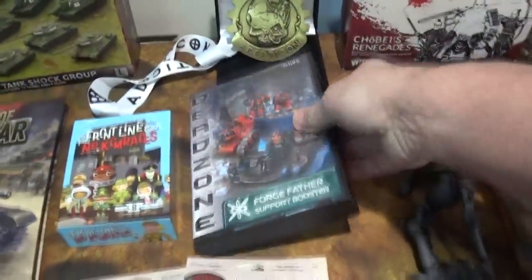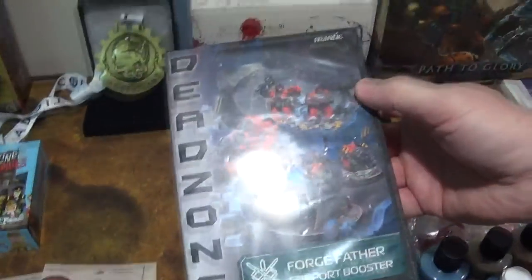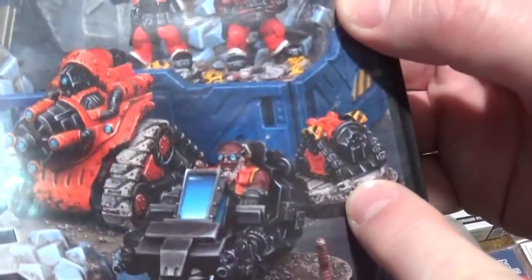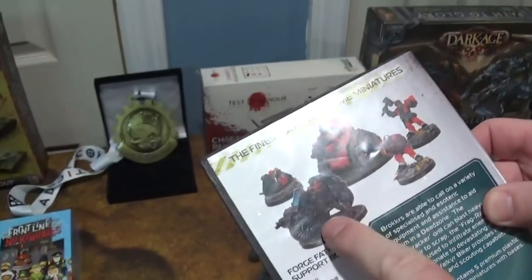We also got another Forgefather support booster. I have every Forgefather model - the greatest thing about this is I didn't have a BombBot. So now I got more Brockers, another mining laser, and a Valkyr, which is hard to find. Somebody already took the Manticore though - there's no Manticore in there.